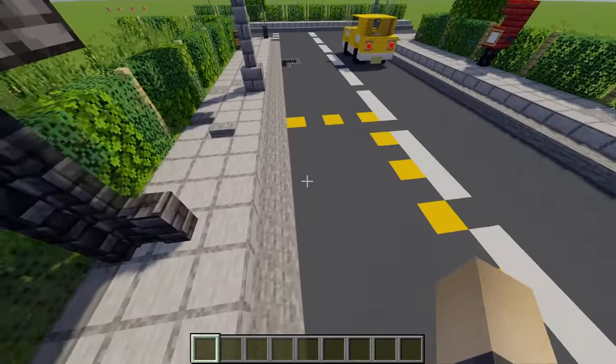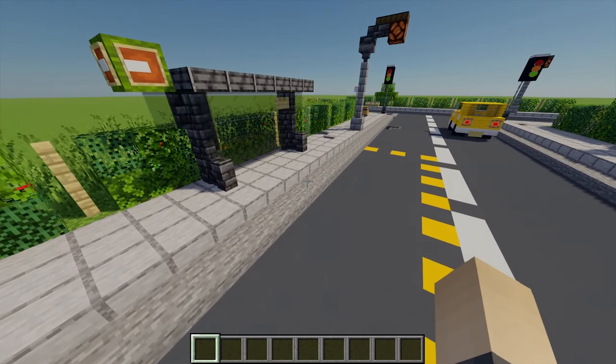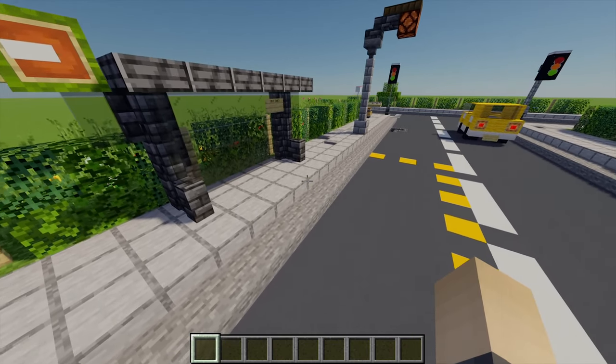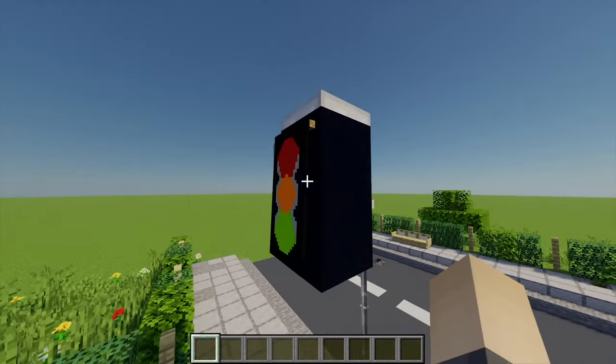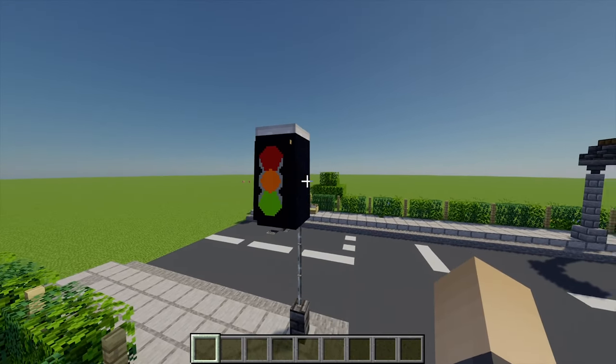To align with the bus stop I've also added some yellow markings to show where the bus can go. If you want to know how to build the bus, I have a bus tutorial available on my channel. For my fifth build idea, this is a traffic light design - I love this design because it's got a nice banner which shows all the different lights, which is pretty cool.